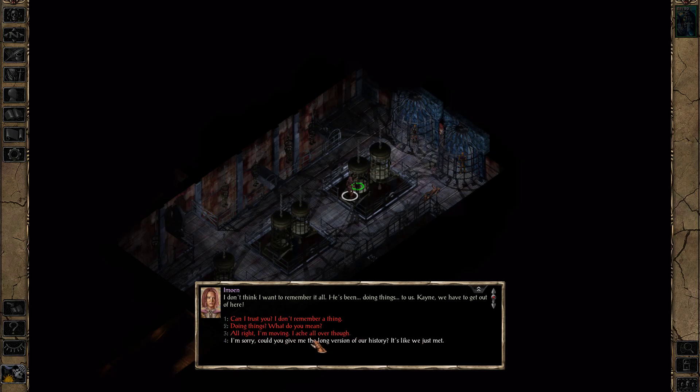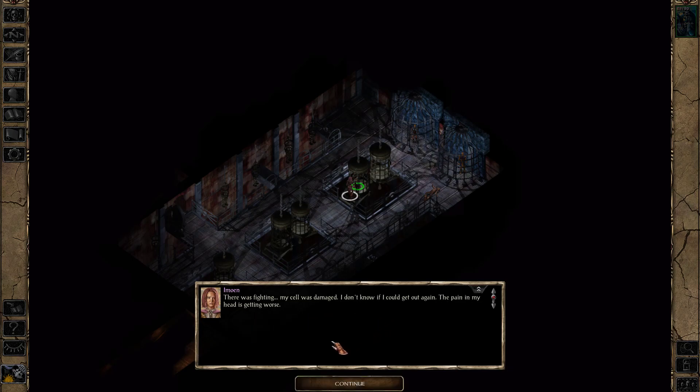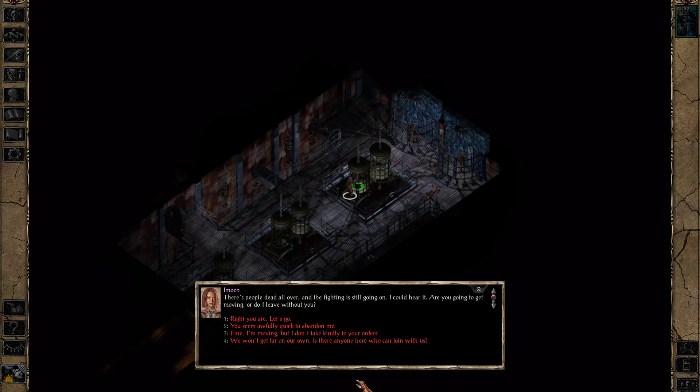I ache all over though — my head hurts the most. Yours too, by the sound of the screaming. We just have to get out of here. How did you get free in the first place? There was fighting — my cell was damaged. I don't know if I could get out again. The pain in my head is getting worse. It ain't like a normal pain, it's on the inside — like my bones made a little dagger and it won't go away. There's people dead all over and the fighting is still going on. Are you going to get moving? Right you are, let's go.